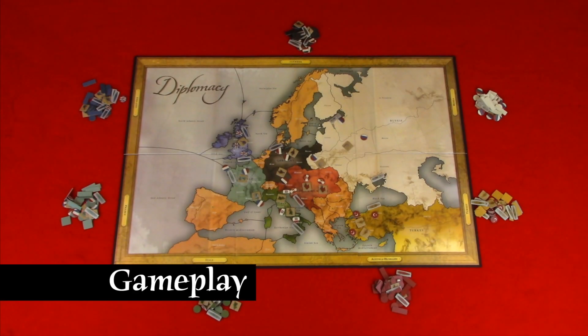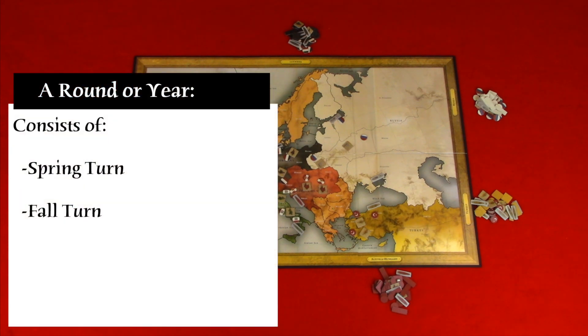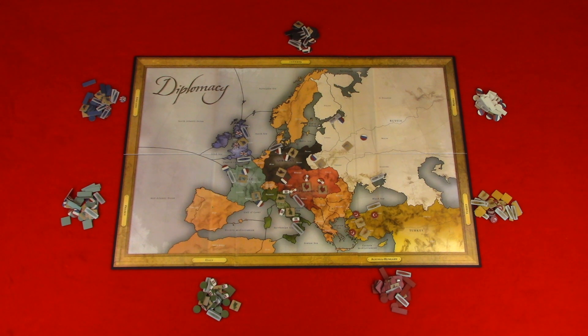Now let's take a look at the gameplay. A game consists of a number of rounds until a player controls 18 or more supply centers, at which point the end of the game is triggered. A round consists of a full year represented by a spring turn and a fall turn. Each turn represents six months.